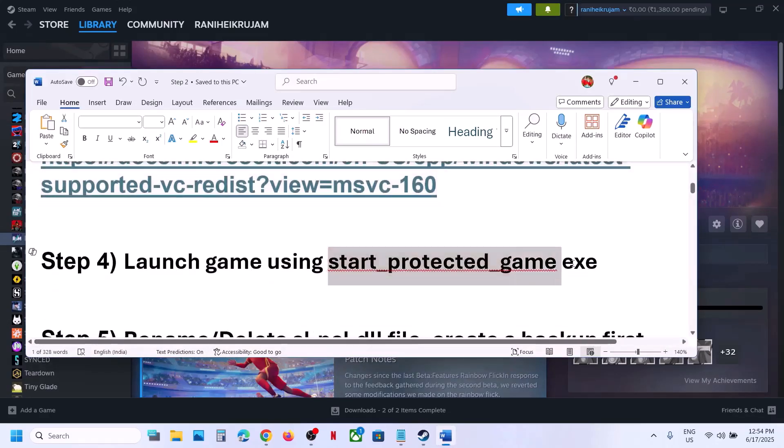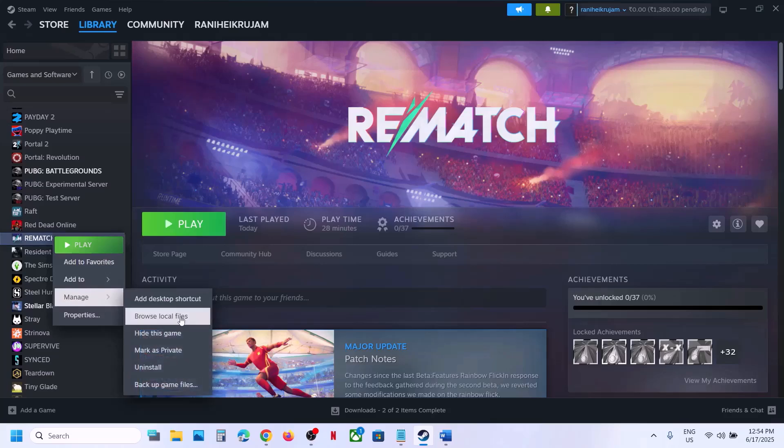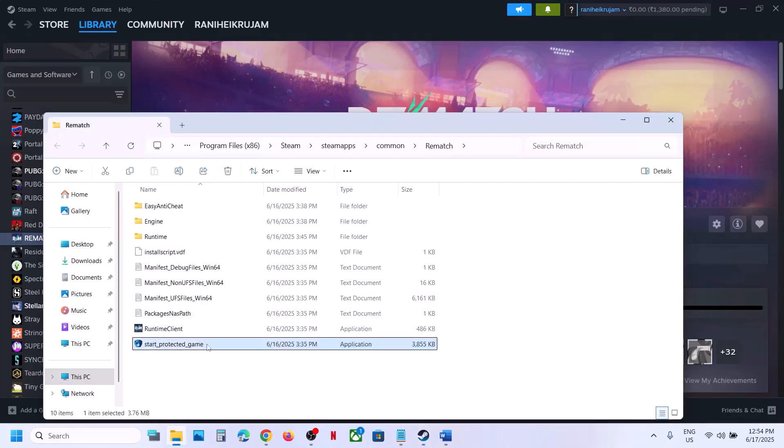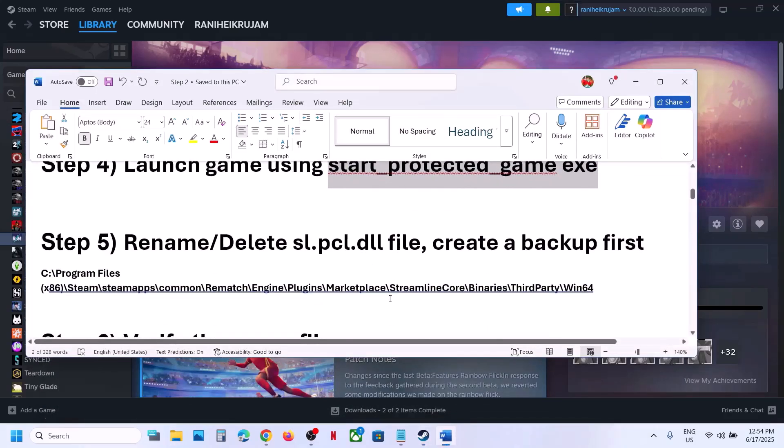The next step is to launch the game using the 'Start Protected Game' exe file. Right-click on the game, select Manage, click on Browse Local Files, then double-click on 'Start Protected Game' to launch the game from there and check.